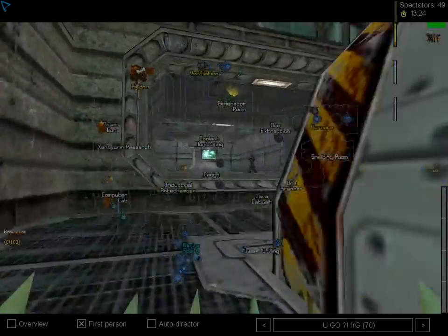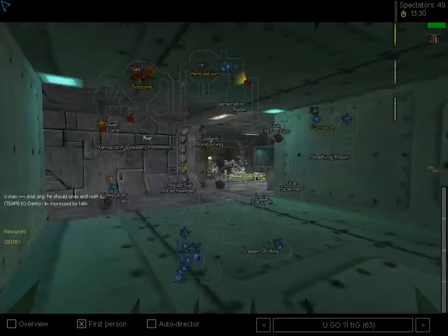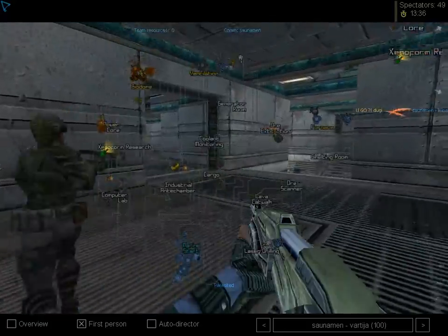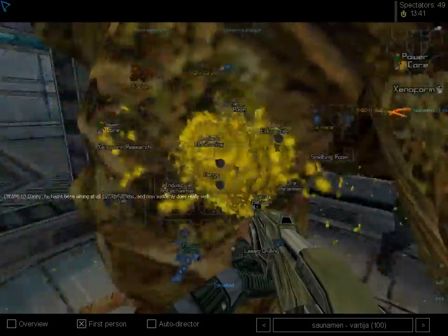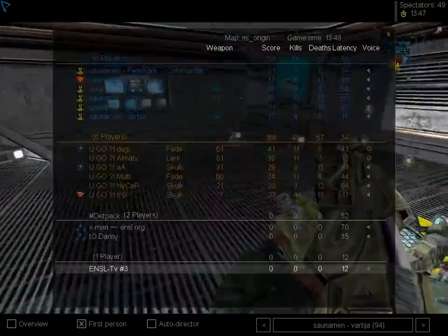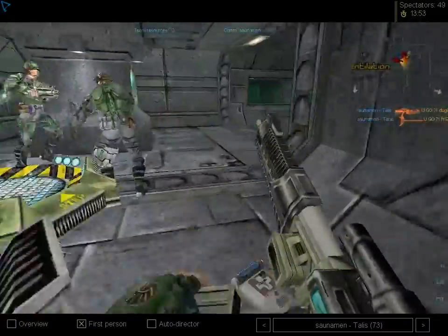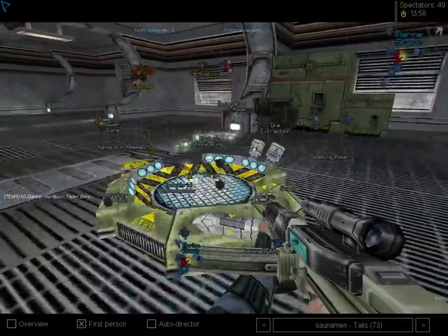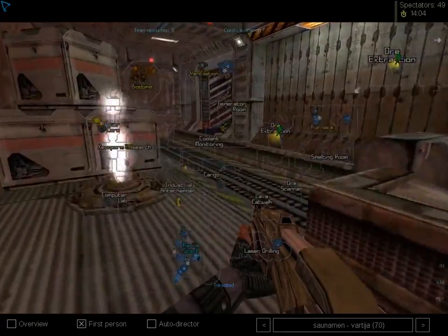The more time goes on, the better marines get. Even if they lose a node or two, they keep alien nodes down to two res nodes — they killed complab and then double. Marines are really doing a good job keeping the pressure up while holding those two phase gate locations. And that beacon timing — amazingly nice beacon timing! That was perfect: it saved two shotgunners and it saved the ventilation phase gate. Thumbs up for Peachum!